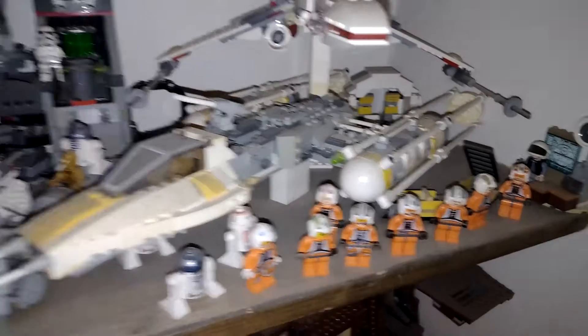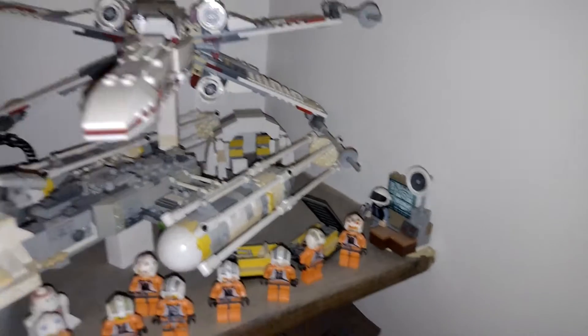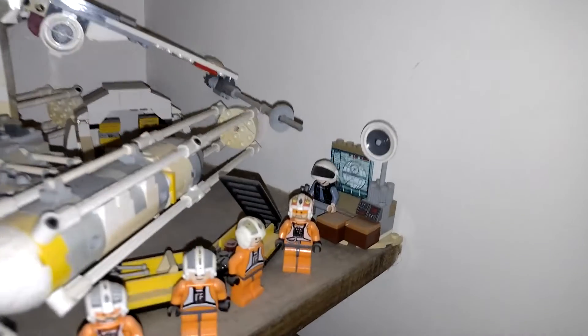Coming down — another X-Wing, another Y-Wing. Got a Y-Wing cockpit at the back there — actually I think that's a Millennium Falcon cockpit. Something like that.